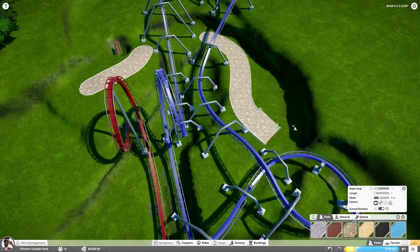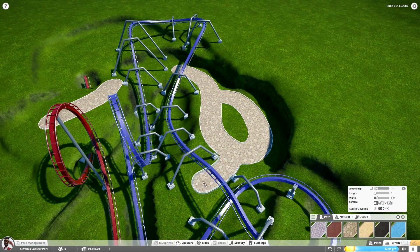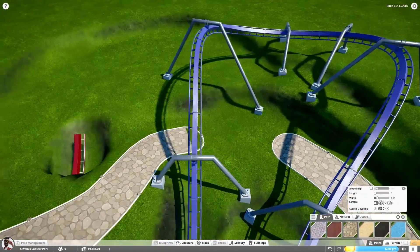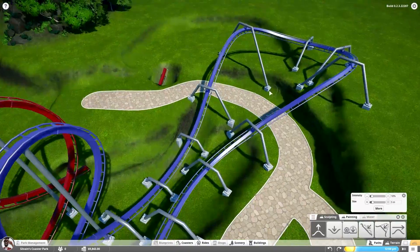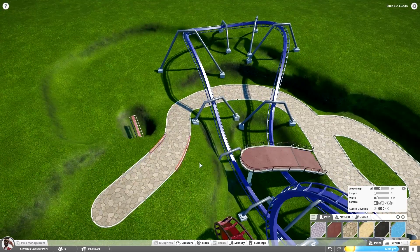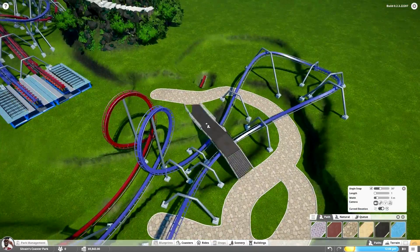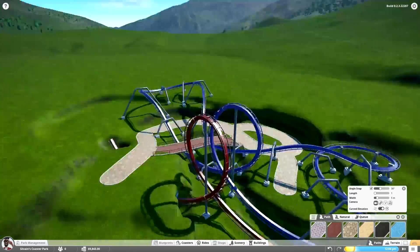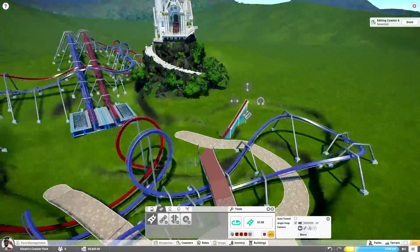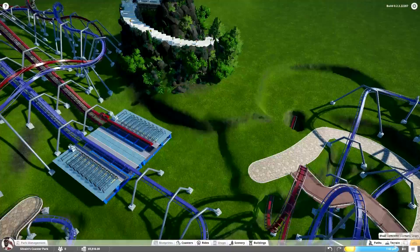I'm pretty happy with how the paths turn out in the end, though I have to say many of the paths aren't strictly very functional or there for park planning purposes - they're more or less just there to provide the interaction between the coasters and the path, and to provide a nice setting. In the end, I do want to turn this into an elvish village kind of idea, and to do that I figured it would be nice to have paths going just about everywhere, also just in case I might add some utilities, restaurants, restrooms, and things like that throughout the park eventually.